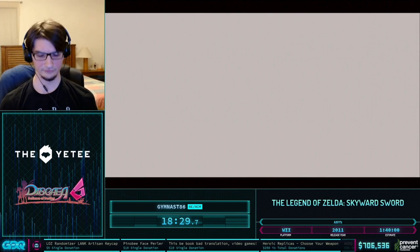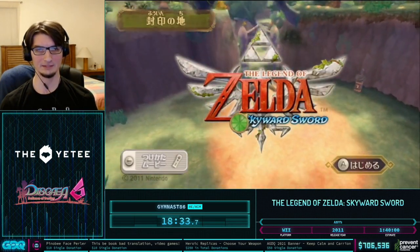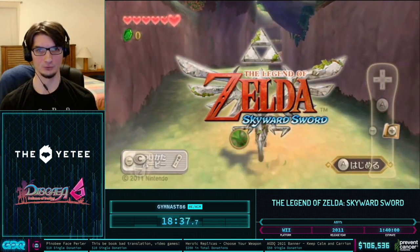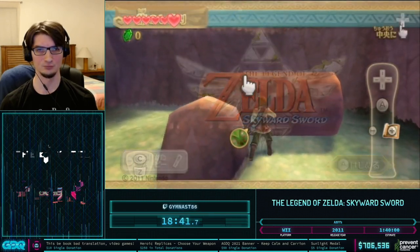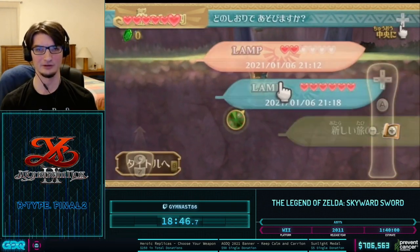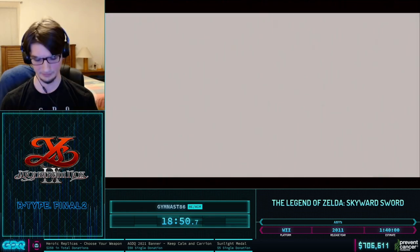Our goal with this Back in Time iteration is to get all the way into Skyview Temple. With the Upper Academy gates I mentioned earlier, we could use the log linking the Sealed Grounds to the Behind the Temple area to completely skip having to go through the Sealed Grounds sequence with Impa and everything.